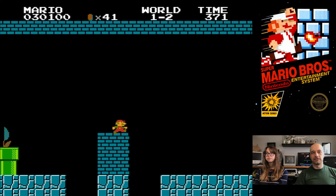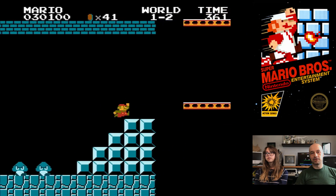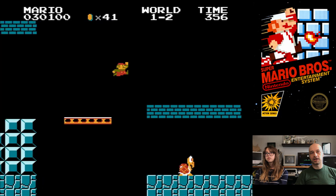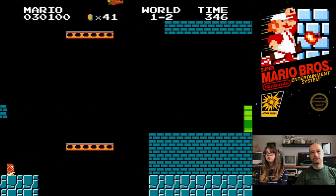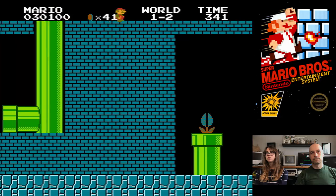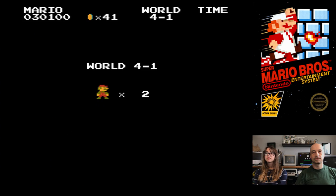There are a lot of little interesting things in this game, like the piranha plants don't come up if you're right next to the pipe. Or like the warp zones. It's been so many years since I played through this — there's one of them that has another warp quickly after. We'll just go to world four and see how it goes.